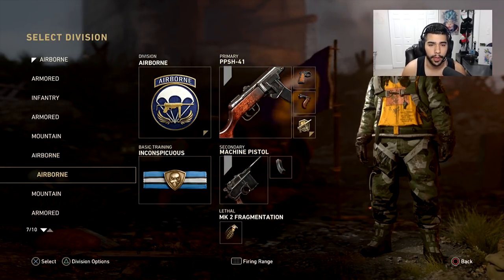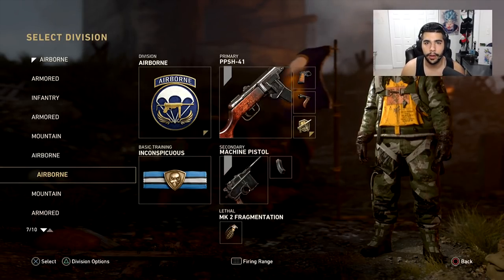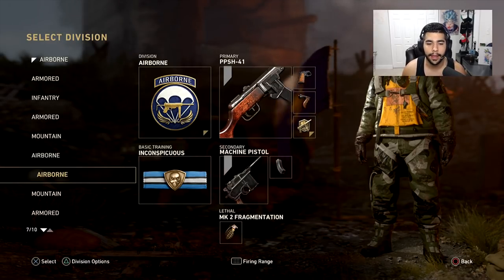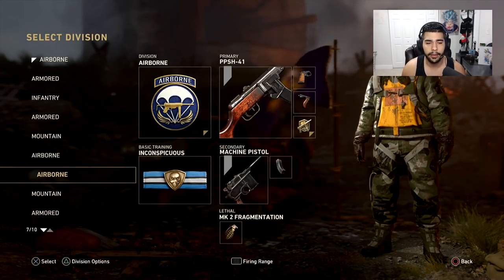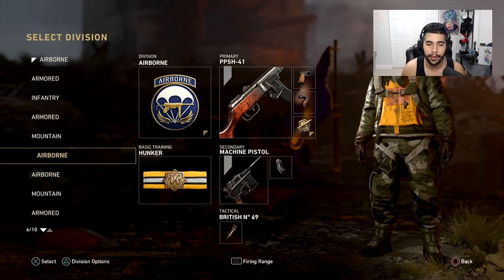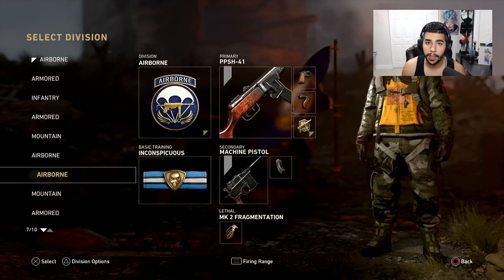My next Airborne class uses Inconspicuous instead of Hunker, and I have a Frag instead of a Stun. Inconspicuous is more silent — it's harder for people to hear you when you're rushing. If you're going somewhere with a very small chance of getting naded and you want a quick flank, this is a great class because with Airborne you're super fast, zooming across the map quickly, and Inconspicuous helps you avoid getting sound whored, making that flank much easier. If you're rushing somewhere that can be heavily naded though, run Hunker instead.